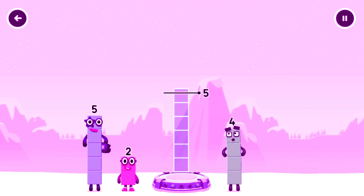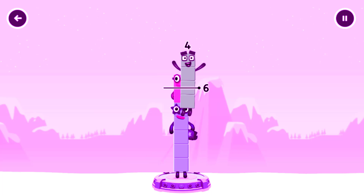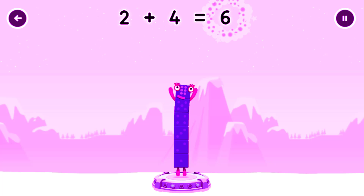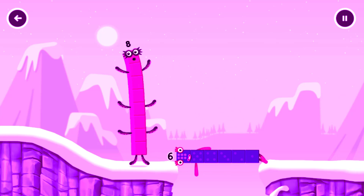Add number blocks to make 6. 4, 5, 6, 4, 4. You've got too much there. Too much. That's 2. You've cracked it. 2 plus 4 equals 6. 6, 6. Well done.